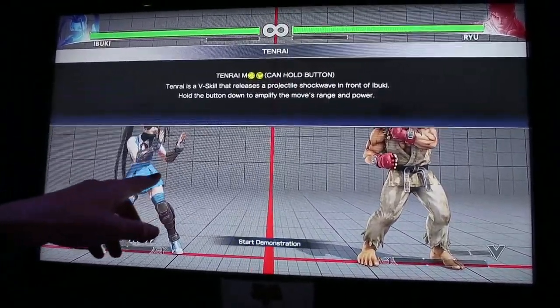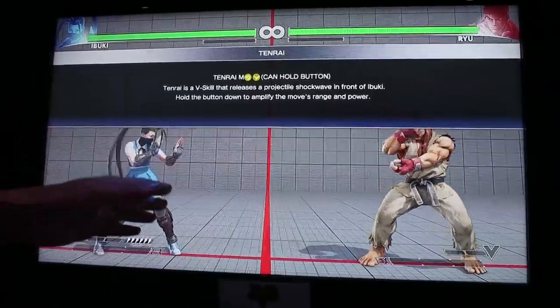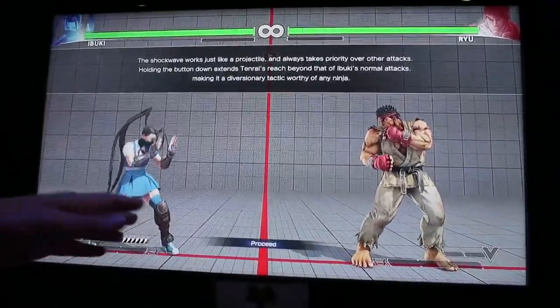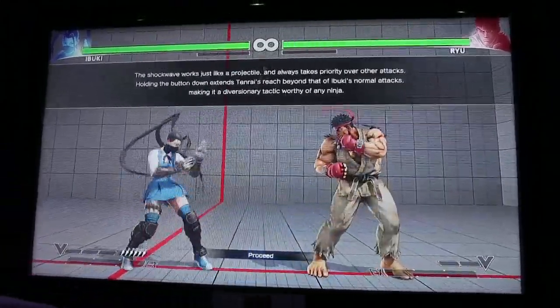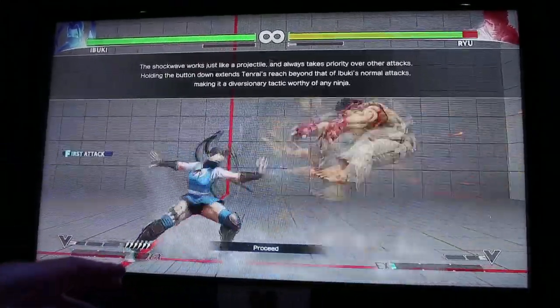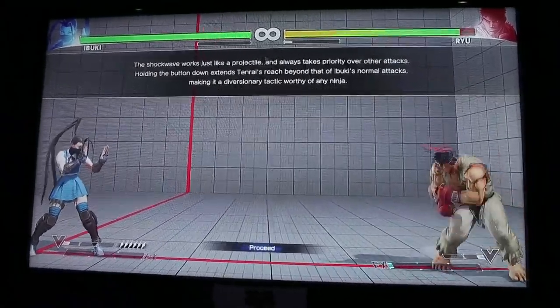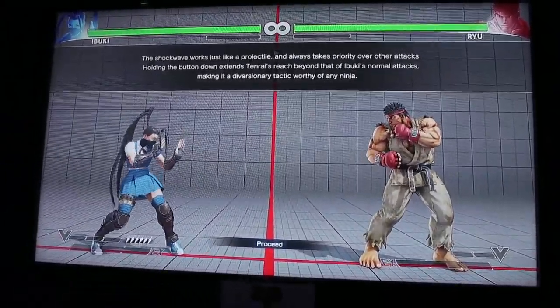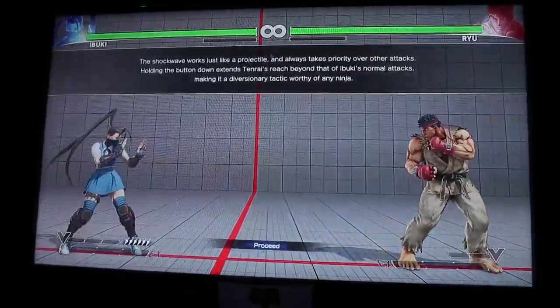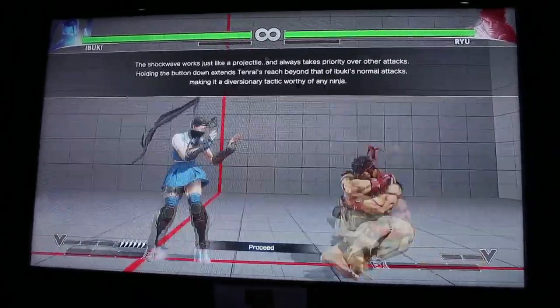Okay, so this is her V Skill. It's actually kind of similar to the way Karin's works — you can nullify projectiles by just tapping it, or if you hold it, it'll lean a little further. So yes, it's similar to Karin's V Skill.